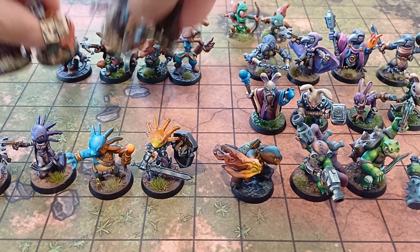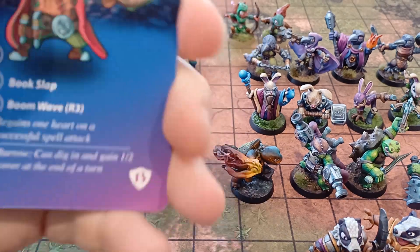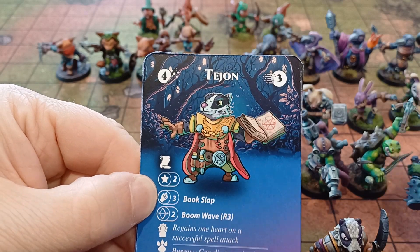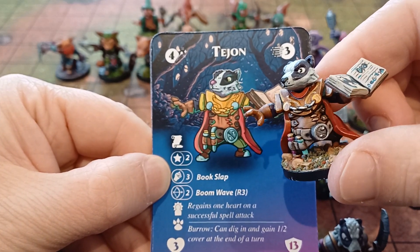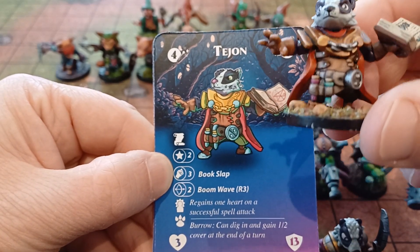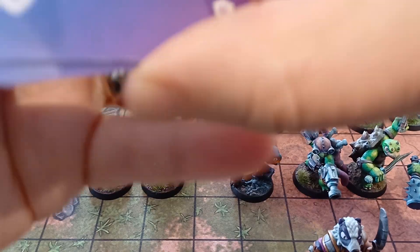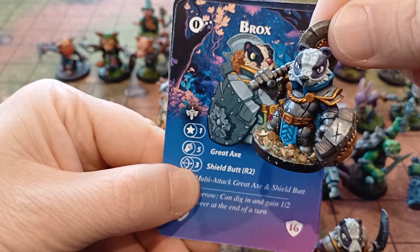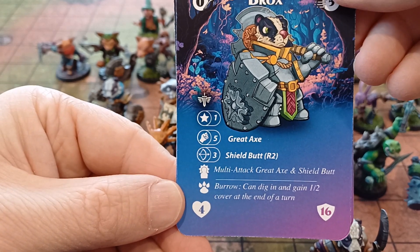Now it's got to be the Badgers. First up is Tijon — for any international speakers we'll be seeing some different international language names for badger. Tijon is our wizard here; this one was painted by Bashful Minis, our Dice Heads painter — absolutely incredible, love the little potions at the bottom. Then there's Brox, one of the Zuntalis figureheads — he has great multi-attacks and is pretty strong. The Badgers have a special ability where they can dig in and gain half cover at the end of a turn, so they can burrow.